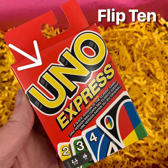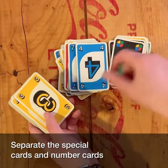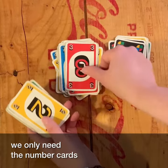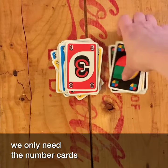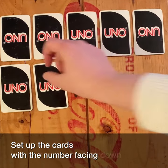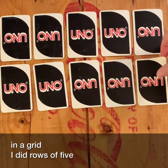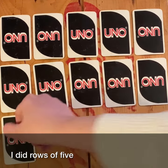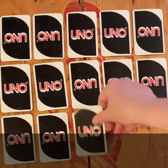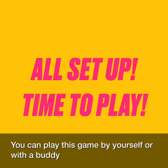You will need a pack of UNO cards, or any playing cards really. Separate the special cards and number cards — we only need the number cards. Set up the cards face down with the number facing down in a grid. I did rows of 5. All set up, time to play!